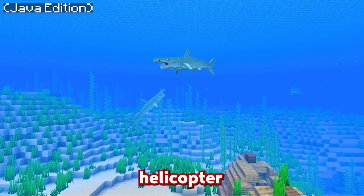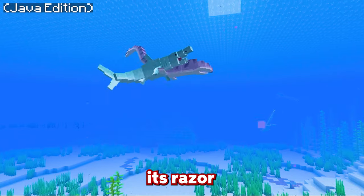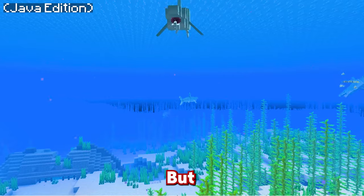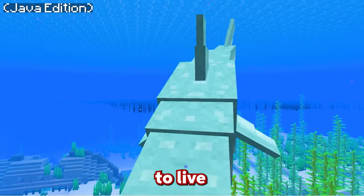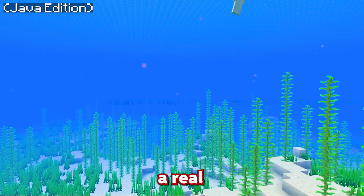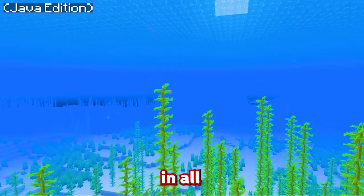This creature is a Helicoprion — kind of like a shark, but with a really strange feature: its razor-sharp mouth which has spikes on the end of it. The pictures of the thing are absolutely insane, but trust me, this was a real creature that used to live in our waters millions of years ago. It's a real blast from the past and it's really cool to see this creature in all its glory.